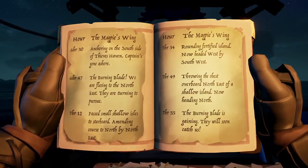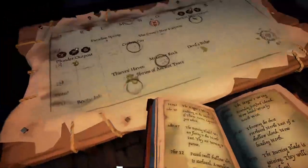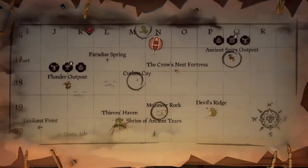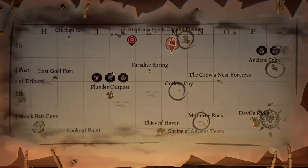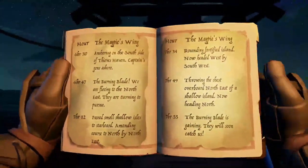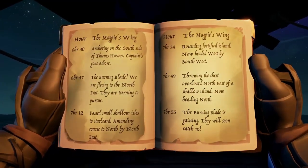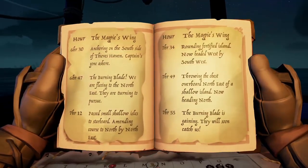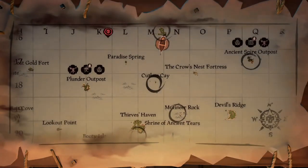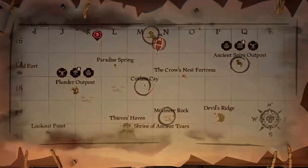Rounding the fortified island - that would be Crow's Nest right there - now headed west by southwest. So they're heading back down but more west, which puts them around Cutlass Key. Then it says throwing the chest overboard northeast of a shallow island. That shallow island is Cutlass Key, and since they said northeast, the chest is going to be right around here. So all we need to do is go south past Crook's Hollow toward Cutlass Key.